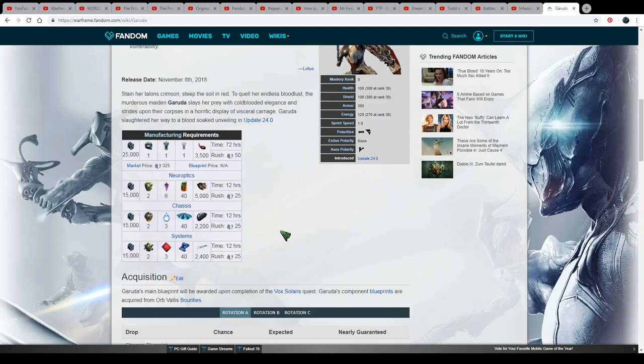Some of the things you need are plain and simple — they don't even need much explanation. Nanospores, alloy plates, and pollen bundle. You just find these on different planets. Nanospores can be found on Venus and Uranus, alloy plates on Mercury and a bunch of other planets, and pollen bundle in Saturn and Aries and some other planets.